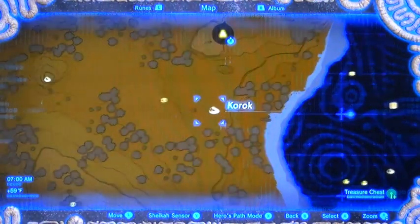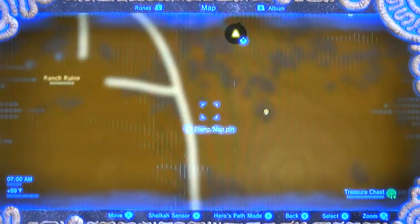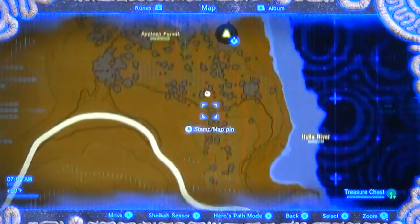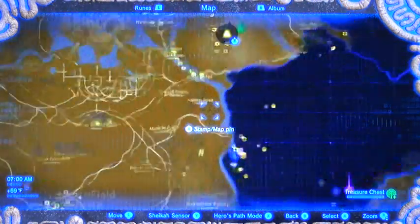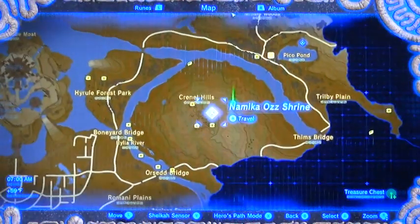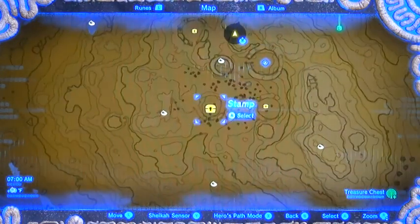Climb the stone pillar — push the boulder off into the divot. Offer apple into the offering tray. Climb to the top. Pick up the rock. Series of three trees — match the fruit. And moving up north, this is Sleepy Hollow. All these little hollowed out trees either have a karak seed or a treasure chest — I'll just check them all.